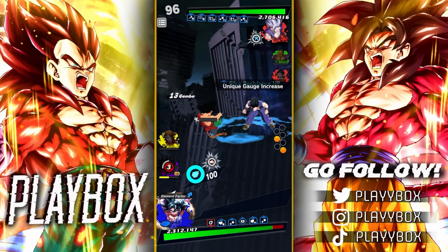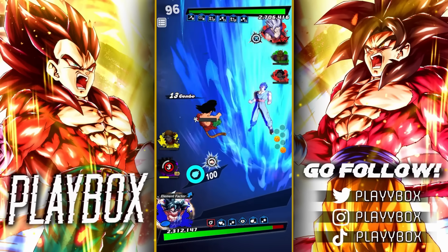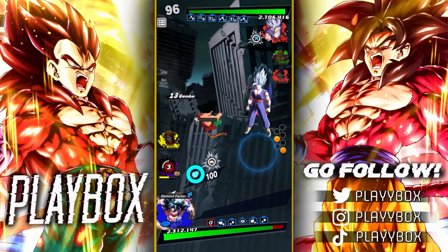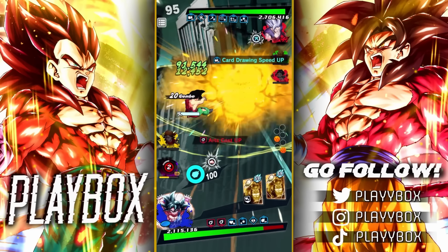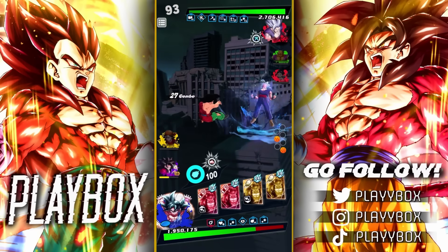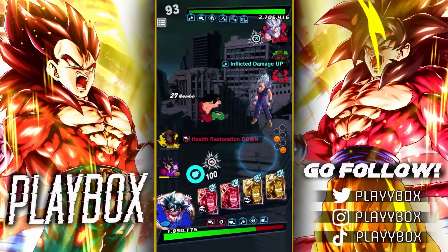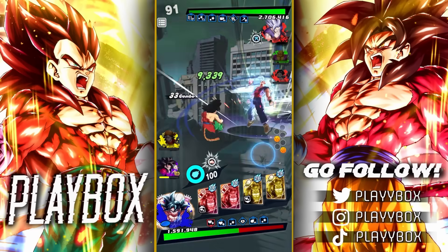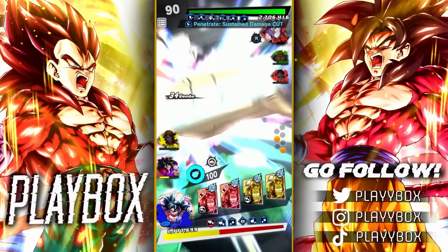I accidentally clicked the green card — I did not want to click it at all. I think I accidentally clicked it with my other thumb. It's fine, Goku's tanking this — he's neutral, he's tanking this. That's crazy. Is he defensively neutral or something?